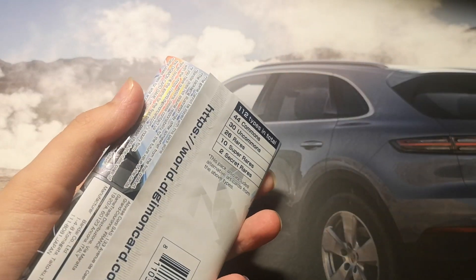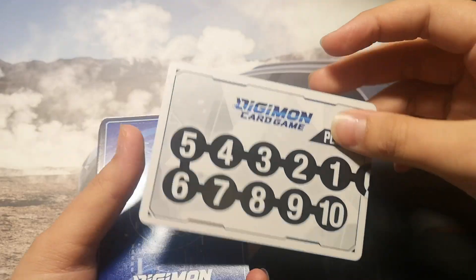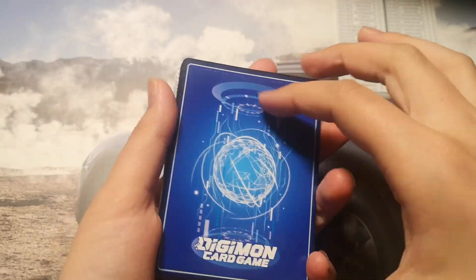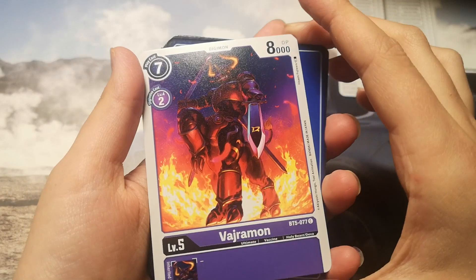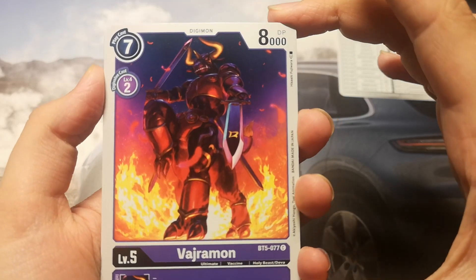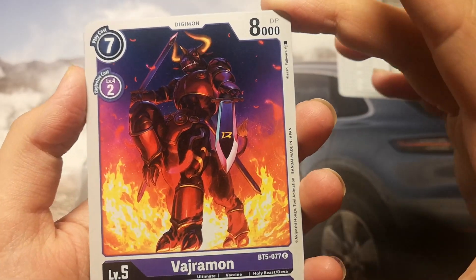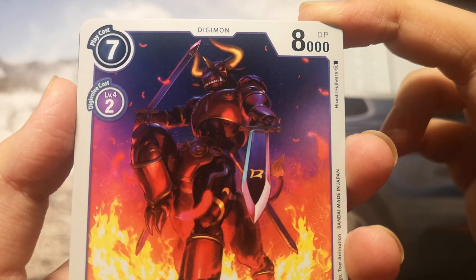Okay, let's see what's gonna be in here. Of course the cool-looking memory gauge and the index card. I really like how these mons look. Let's see what the first one is — it's a Viremon. I don't know if I pronounced that correctly, but it's a purple Digimon, 8000 DP, play cost is 7 and draw cost is 2.